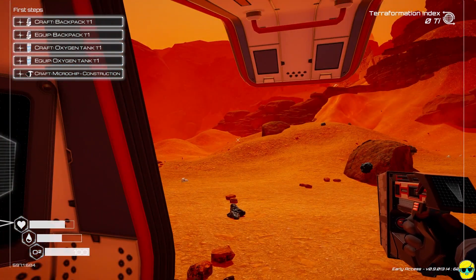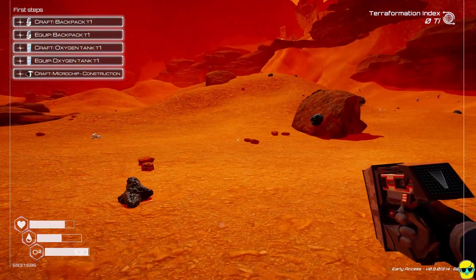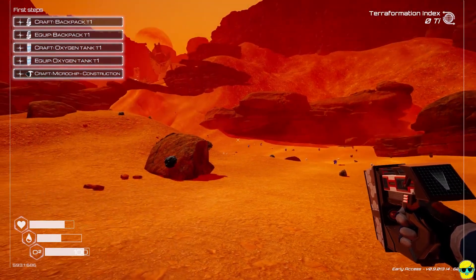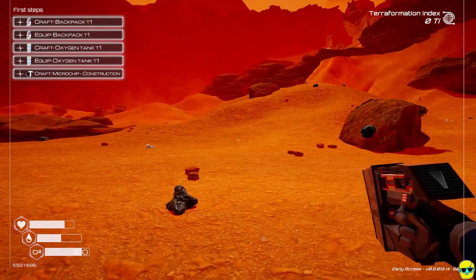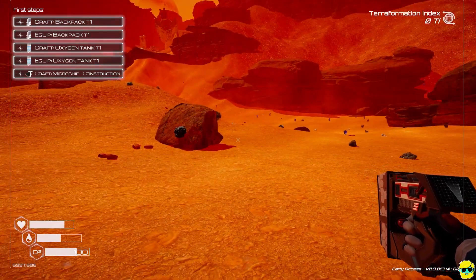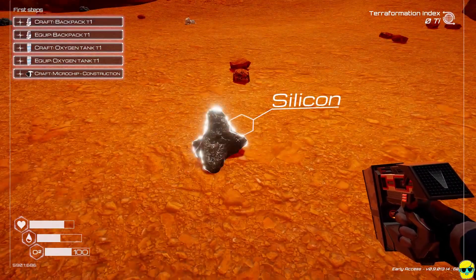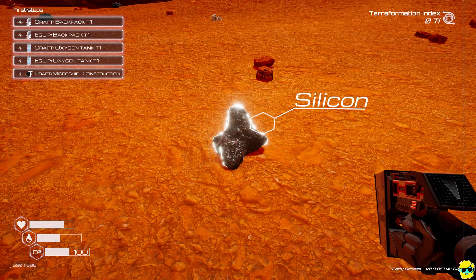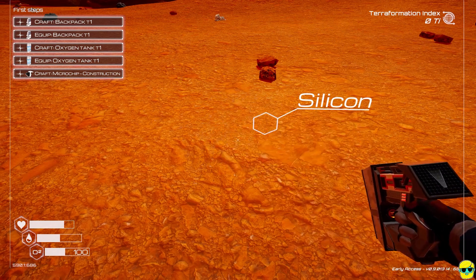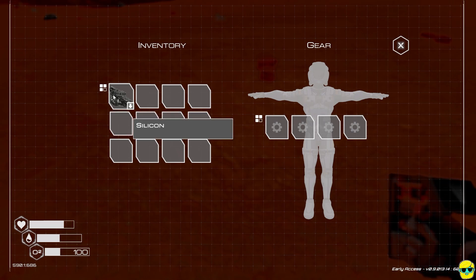There are night and day cycles in the game. Let's step out and explore. This planet looks very much like the surface of Mars. Resources are just laying on the ground. Mouse over or aim with your reticle and it'll tell you what it is. This is silicon — left-click to blast it and it goes into your inventory. Push Tab to open your inventory. Currently I can hold 12 items, and it's warning me oxygen is low.